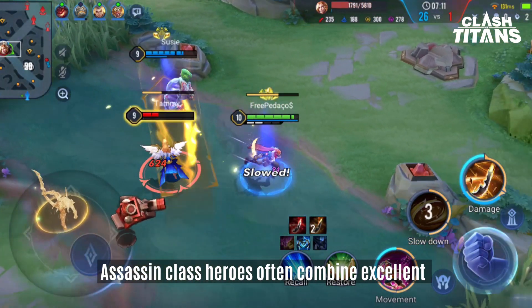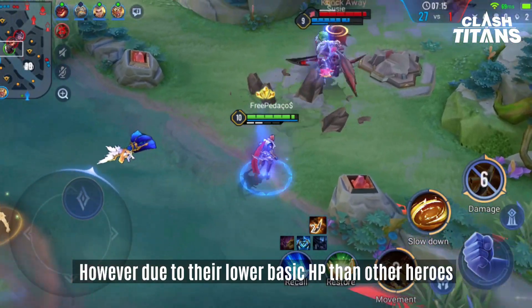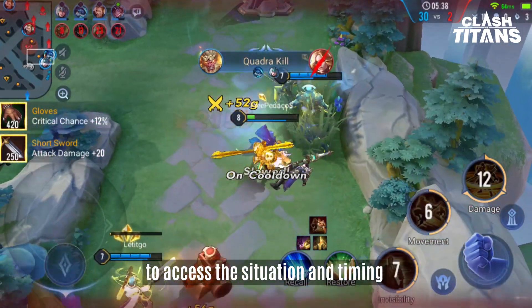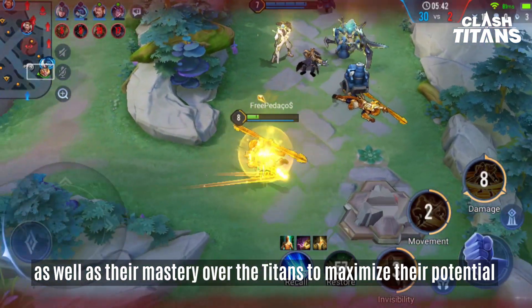Assassin class heroes often combine excellent movement abilities with damage abilities. However, due to their lower basic HP than other heroes, assassins rely on players' ability to assess the situation and timing, as well as their mastery over the Titans to maximize their potential.